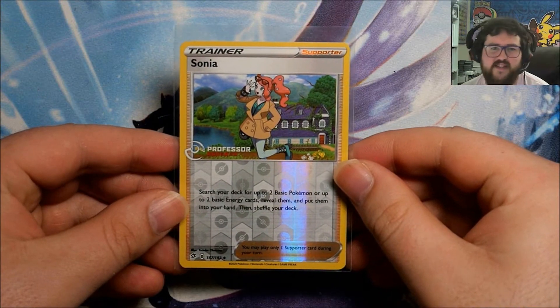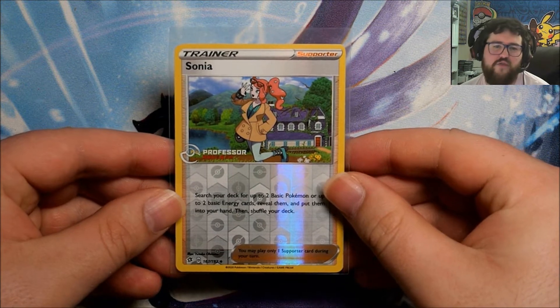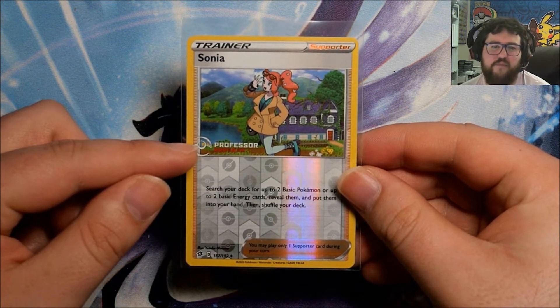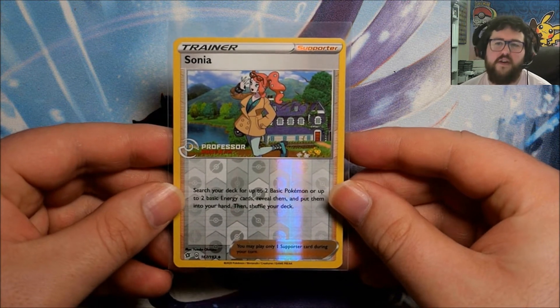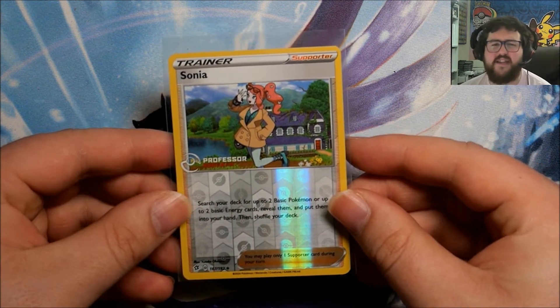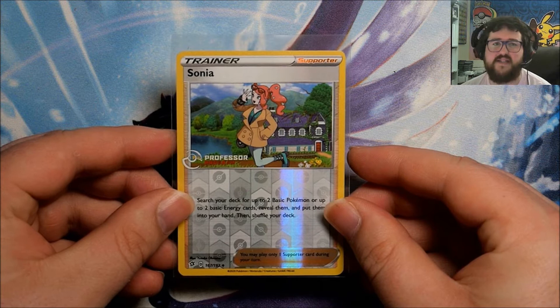This is the card we are looking at today — this is Sonia. It's a reverse card from the Rebel Clash set, but as you can see it has the Professor Program logo here on the card. I'm sure a lot of you are asking: what is the Professor Program? Is it basically the same as staff promos and stuff like that?